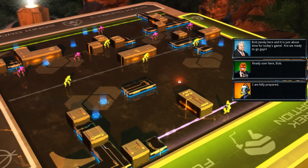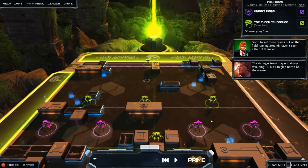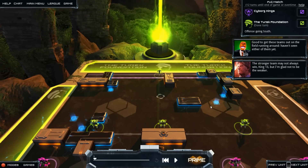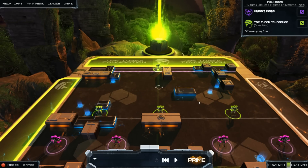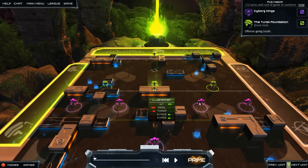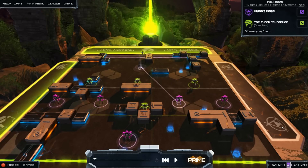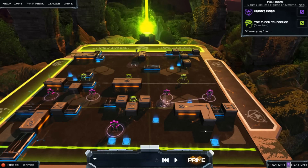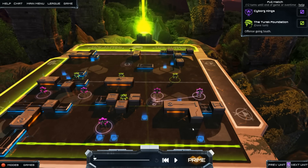Bob Jansky here. It's just about time for today's game. Are we ready to go, guys? Ready over here, Bob. I'm fully prepared. And I am too. So let's get into this. Okay, this is the planning phase. So we're the pink guys. What we can do is — this is our opponent here. I actually think he'll stay there or move somewhere around about here. This guy will come and get the ball, and I'm going to have my players just quickly rush in like this.